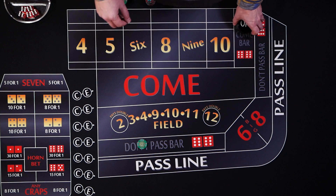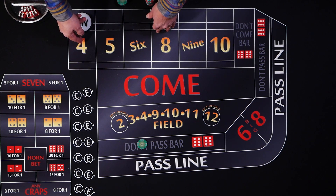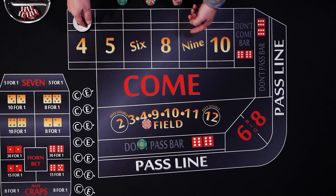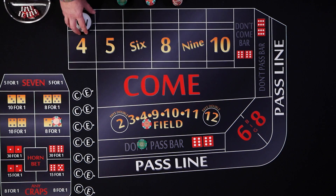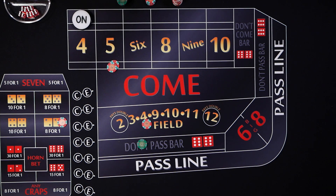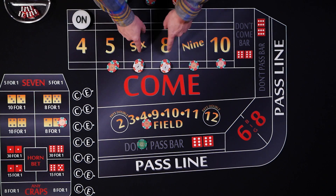We've gotten past the come out roll and the point is four. With every hand we're always going to bet a field bet. If there's a hard way available we're always going to cover it with a unit, so that's one unit on the hard four. Then two units on the five, two on the six, two on the eight, one on the nine, one on the ten — that's our ten units — and then you'll need to add an extra two dollars so the six and eight pay properly.